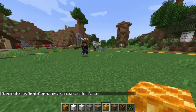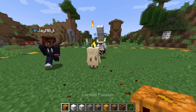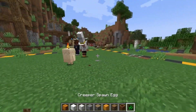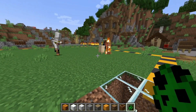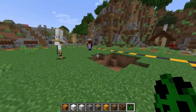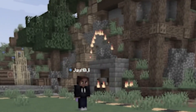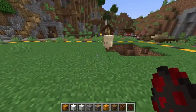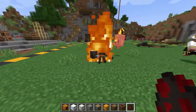Next up, we have the Candle Golem. This one takes a little bit of a different approach — it's all about setting mobs on fire, but don't expect it to deal heavy damage. The Candle Golem may not be the most powerful, but its adorable appearance adds a touch of cuteness to your game. I'd rate this one about a 3 out of 10. While it may not be the most potent combatant, it still has its unique charm.